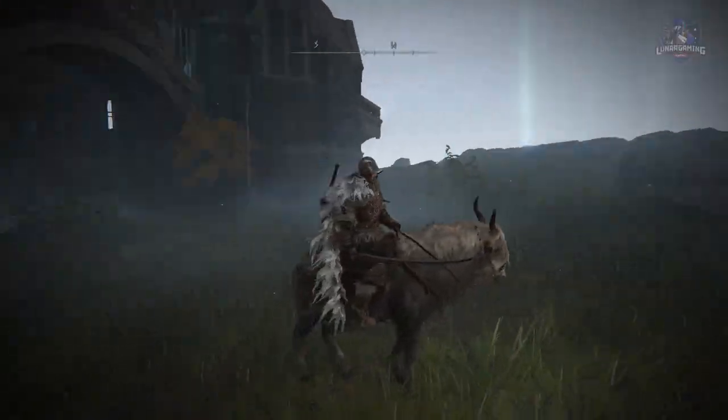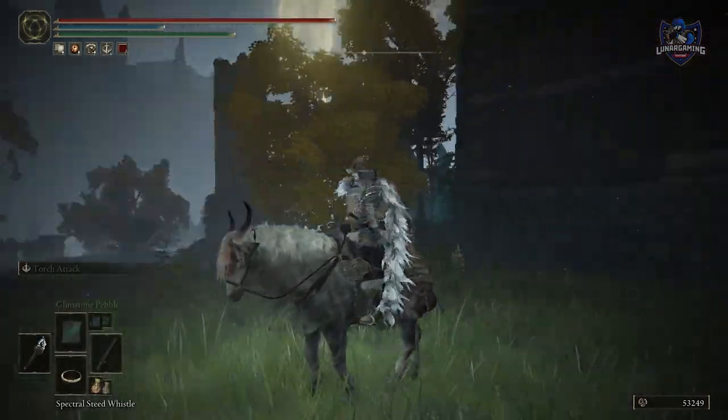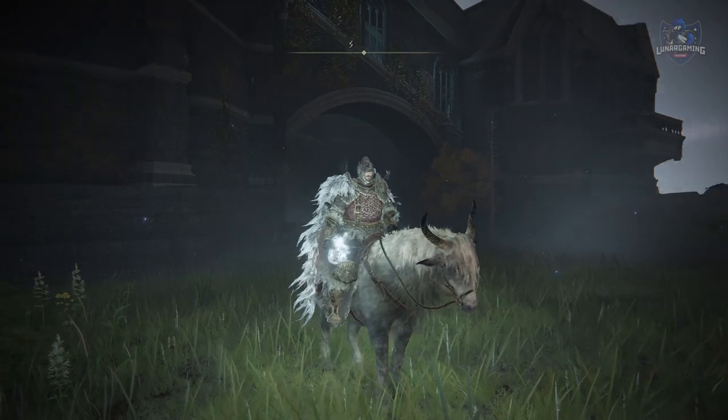When on your horse you can swap to your second weapon — useful if you need a torch while on horseback, for example. You need to press Y on Xbox and then LB, or triangle and L1, to bring it out.